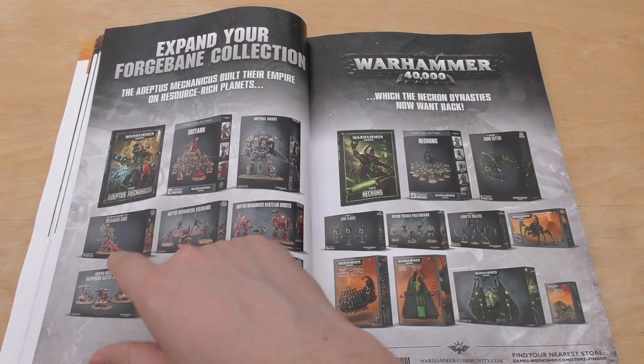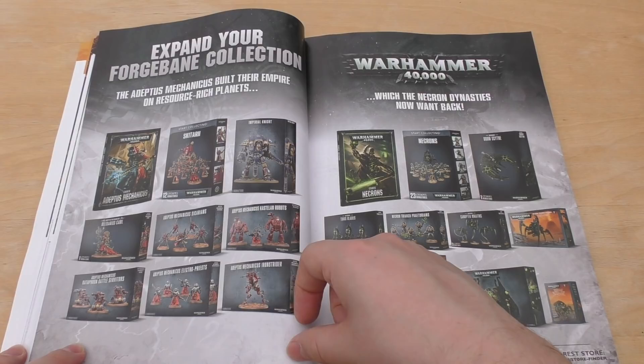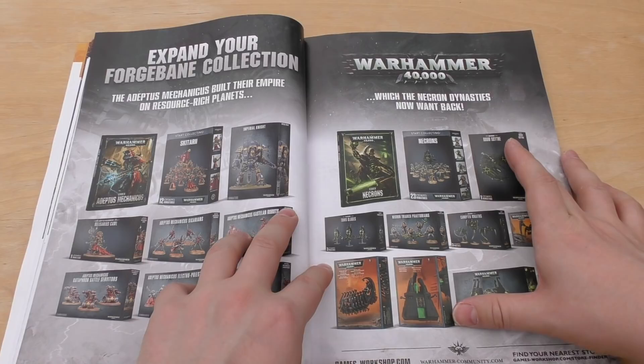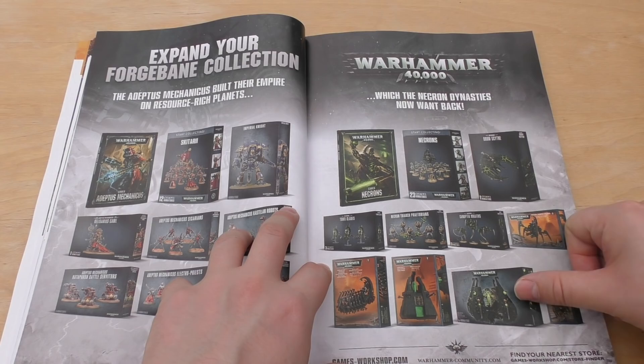They're showing Belisarius Cawl and the Battle Servitors. It really makes me wish they had redone the normal Servitors in plastic — then you could have a box set of Servitors and the Tech Priest Enginseer. Maybe they should do a box set with the Tech Priest and four Servitors — oh god, I'm giving them ideas. And then for Necrons there are things to increase your army, and I'm very interested in increasing mine. Put it in the comments below which models you'd like to see from Necrons.